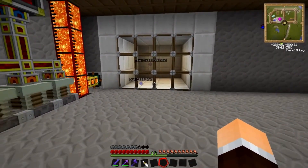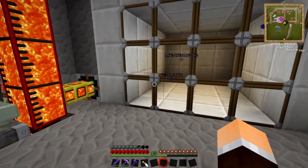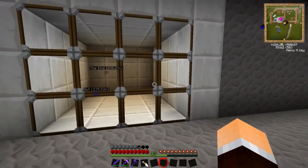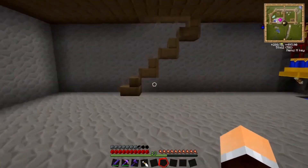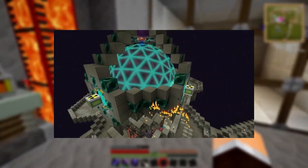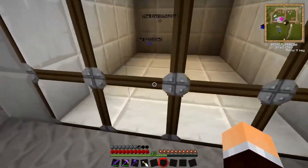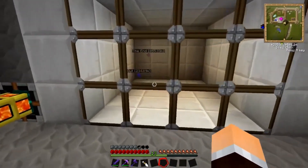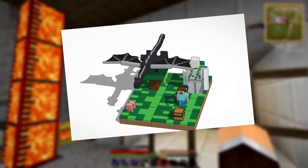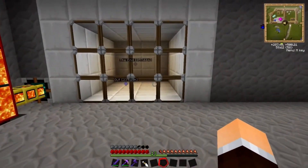Minecraft is such an old and customizable sandbox title that it has loads of mods the community has created for it. Players can change almost anything they want by simply installing various modifications from the internet. Some are simple and only alter a few things, while others add brand new features and game mechanics. Among such offerings, sci-fi mods are extremely popular. These extensions add futuristic features like rockets, machines, and more. If players want to experience a technologically advanced in-game world and tinker with new fictitious scientific concepts, they can check out these mods — RF Tools Power, Eden Ring, Applied Energistics, and 4 other great sci-fi mods for Minecraft.